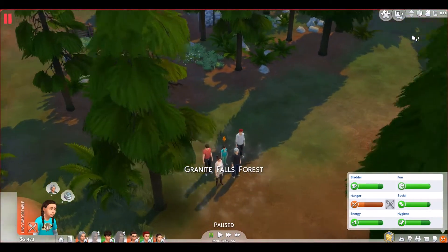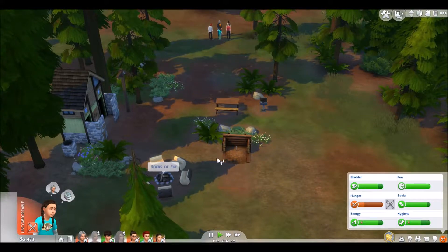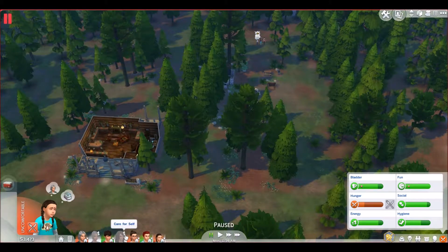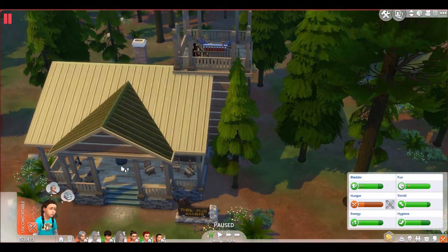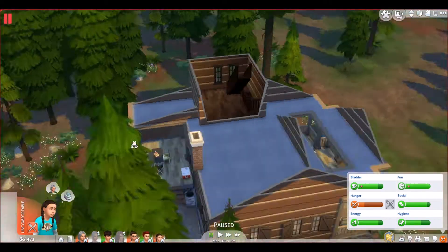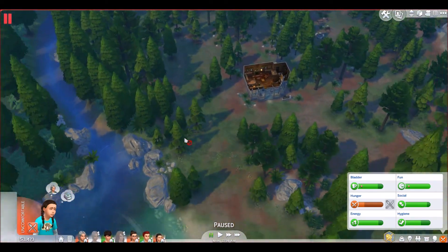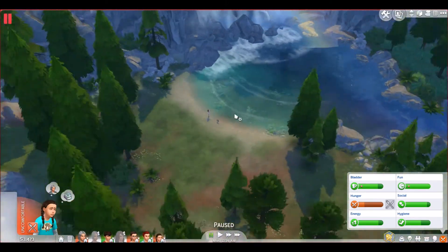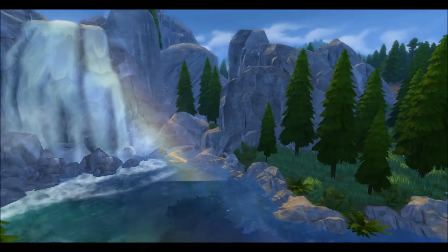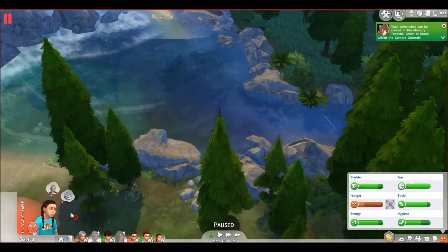We are here now at the Granite Falls Forest! Let's see what's around here — there's the bathroom, your campfire area. Ashley and Cassandra are just staying here. Oh my god, that is really pretty — like, I would love to stay here. Just look at that! But there is no bedroom, so maybe not. That's like a kitchen, I guess. Oh my gosh, what's this? That's so pretty — oh my god, I need a picture of that. Let me get a different angle — guys, that is really, really pretty.